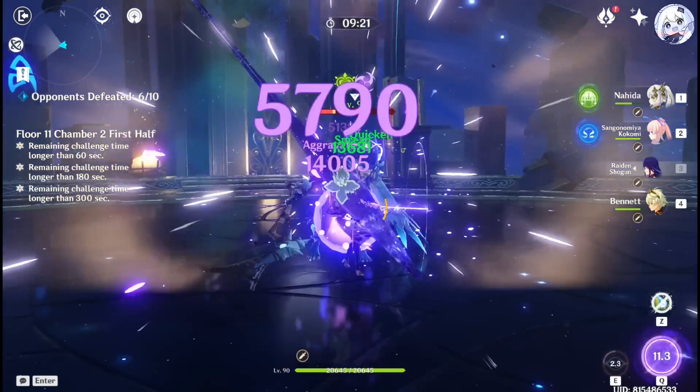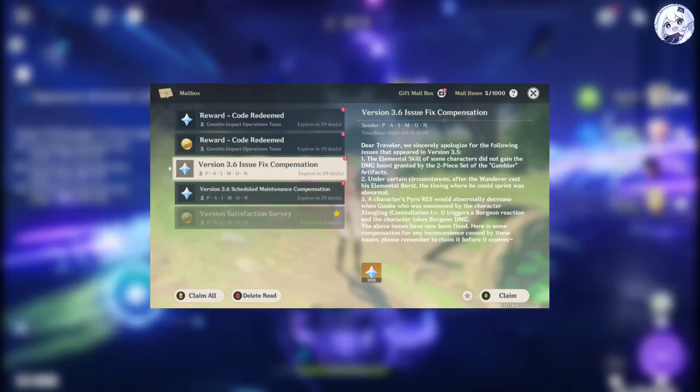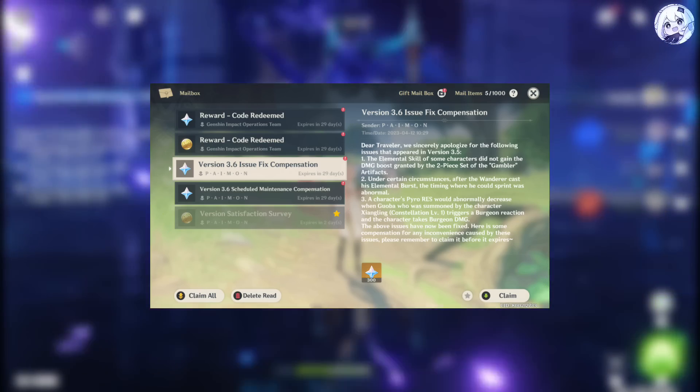Let's start with the maintenance. You will get 600 primogems as version 4.0 update maintenance compensation.